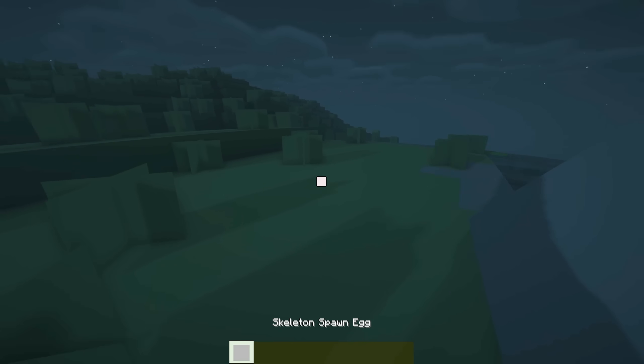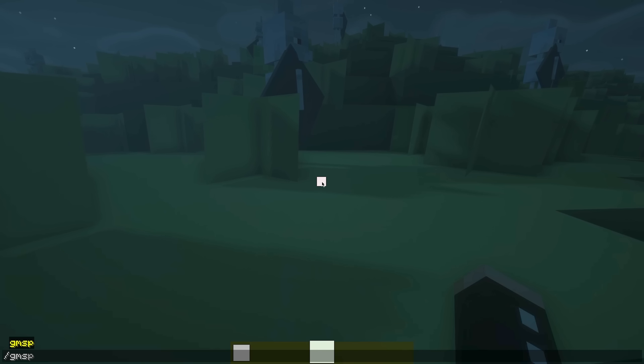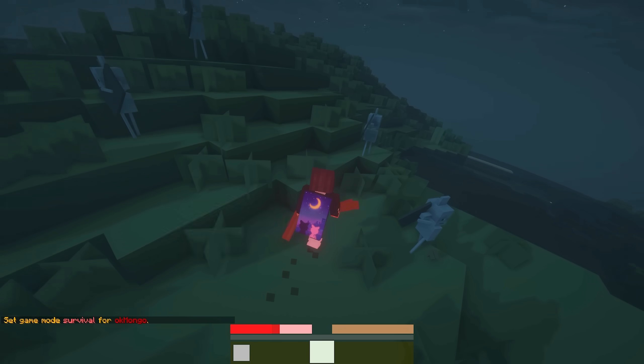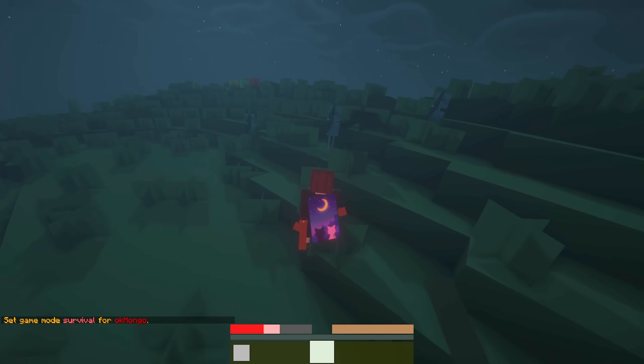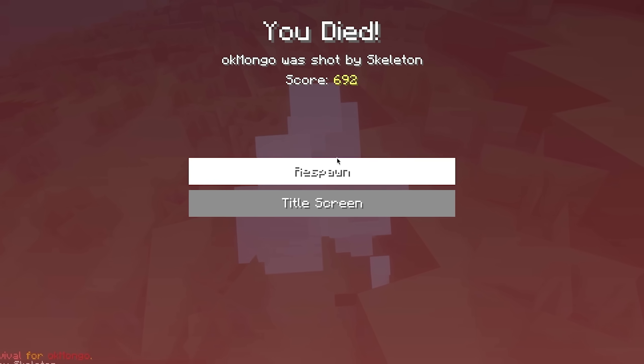Let me turn it to nighttime so we can actually see our skeleton. Seeing them out of water doesn't change anything - these things look so cursed. Look how small his arms and legs are. I want to see what happens when I go into survival mode. Wait they're all shooting at me! I'm not your enemy - I'm here to be friendly. And they killed me. Are you serious?